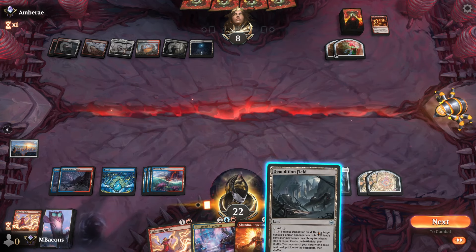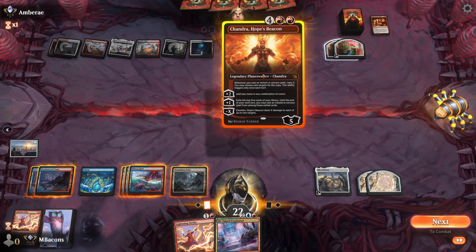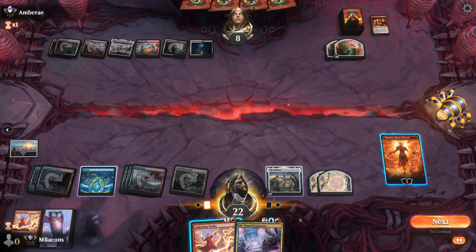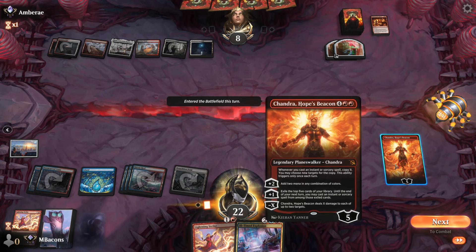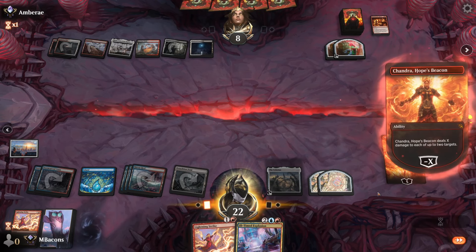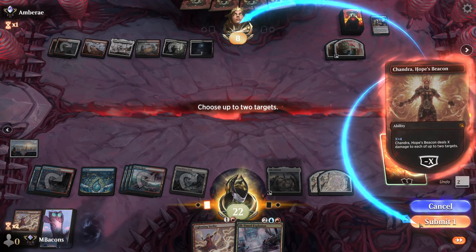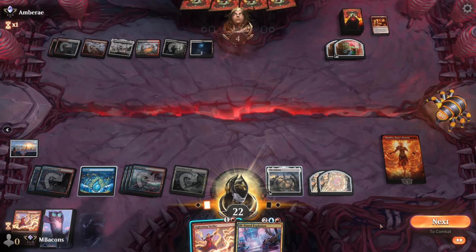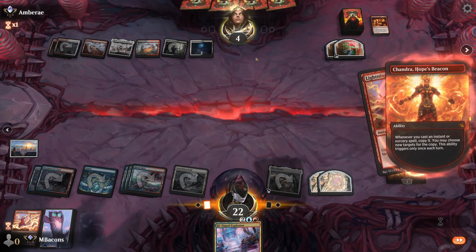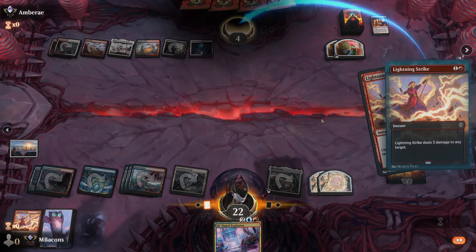Down to eight — Demolition Field, I'm kind of glad to see you. Let's play out Chandra. They've tapped our Demolition Field — it's all right. Let's do Chandra's ability first, so if they respond with removal we can respond with Lightning Strike and still get a bunch of damage in. No response — double Lightning Strike, and hey, we got there. Good game.